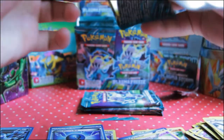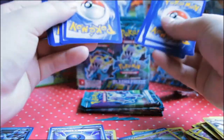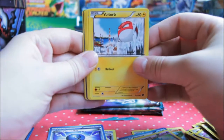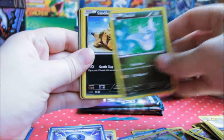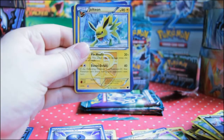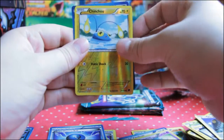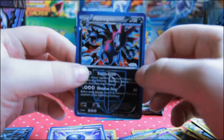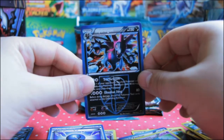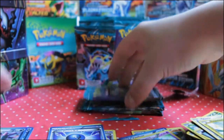Let's open the next one — no EX's yet, hopefully we'll pull some. Pack five: Cacnea, Cacnea, Sneasel, Jolteon, Dragonair, Malamar, Chinchou Reverse, and a Hydreigon Holo — that is tasty! Look at that, that is a very nice looking card. Wow. Sweet.